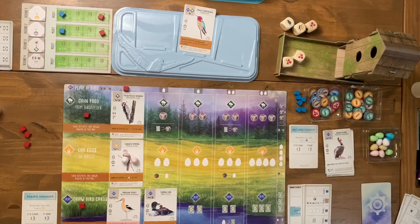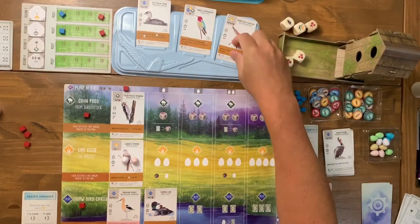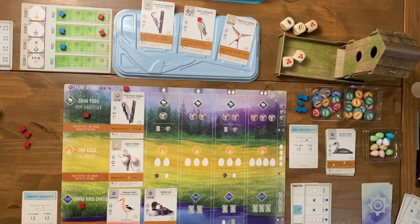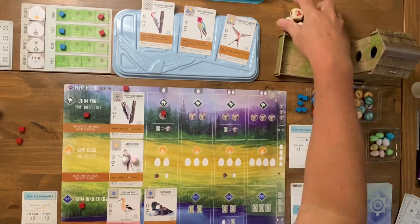The automa is looking for a specific bird and finds one worth zero points but takes it anyway, gaining a cube. Back to me — I don't want more berries, I need more wheat. Looking at the dice, one bird would give me a cherry and wheat. I finally get to activate the food gain row which allows me to re-roll all the dice.